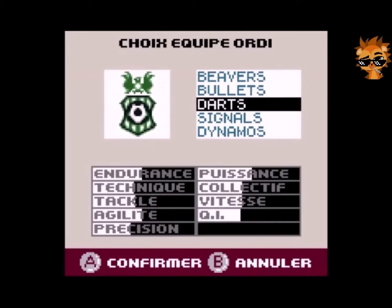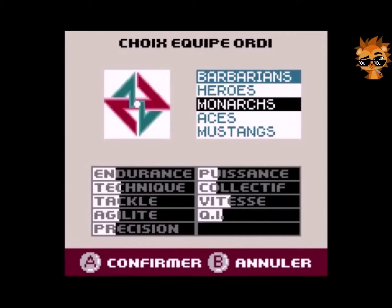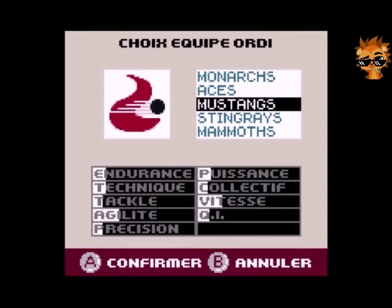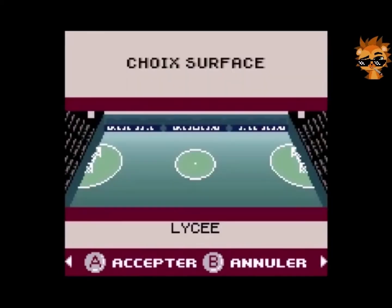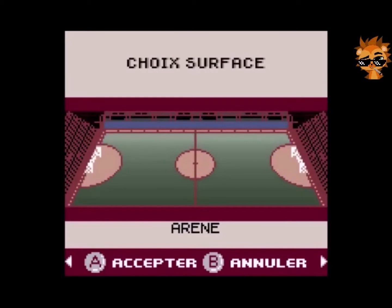Alors, attendez, je vais choisir mes adversaires — D'Arts, Signals, Eros, Monarch, Ace... On les a déjà vus. Bah tiens, pourquoi pas les Mammouths ? C'est super. On va choisir maintenant l'arène. Bah tiens, le Colisée ! Le Colisée, pas mal.